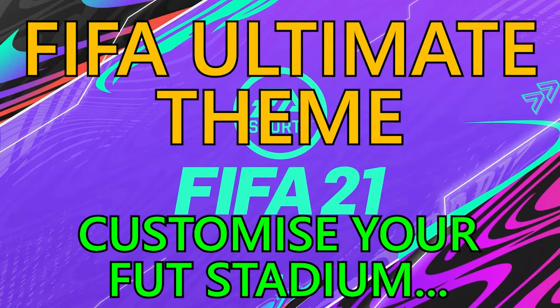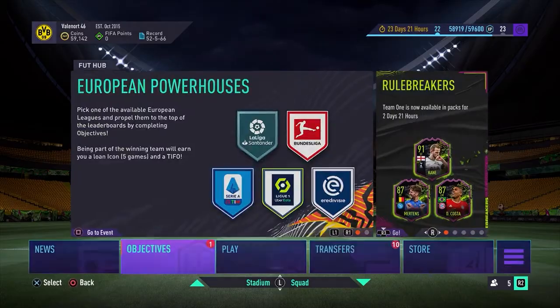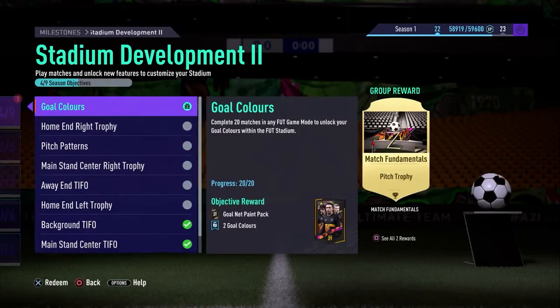Hi guys, welcome back to Griffin's Gaming Guide. Today we're going to go after another FIFA 21 trophy, FIFA Ultimate Theme, where you need to customise your FIFA Ultimate Team Stadium by having at least 20 cosmetic items active simultaneously. This is a bronze trophy, also worth 15 gamerscore.